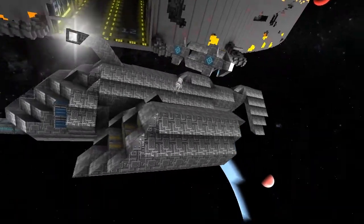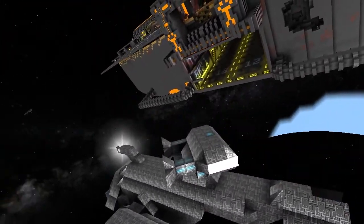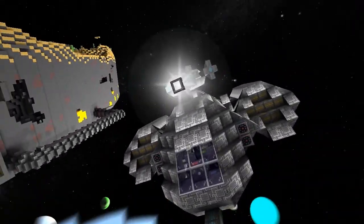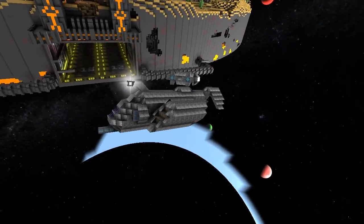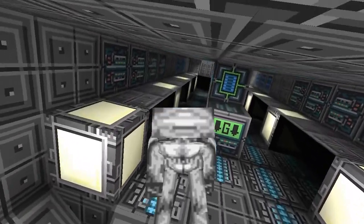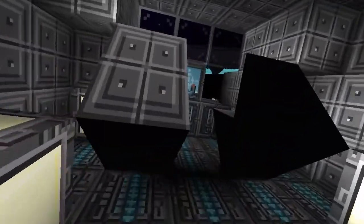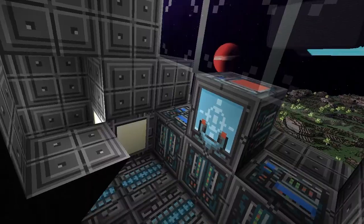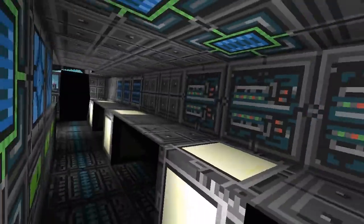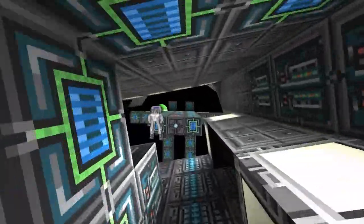It looks like it did have a turret after all, and quite a smart one too. It looks like a dual barrel type turret array — it's beautiful. It works, it doesn't stick out or anything. So here we are looking at the inside of this beautiful ship. We've got a gravity block, the usual essentials, some workstations, the pilot's sitting area with computers. The guns are in the floor.